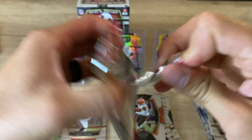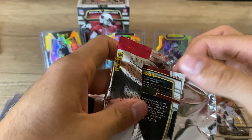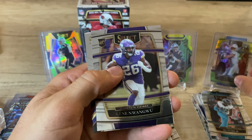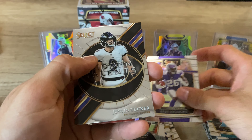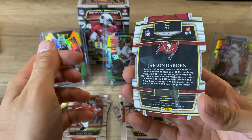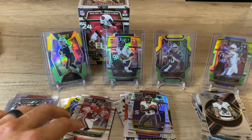Last pack for box two: DJ Shark, Kenny Nwangwu — I don't know how to say that, definitely butchered it — Justin Tucker Hidden Talents, and a Jalen Darden Silver. Nice. That's box number two.